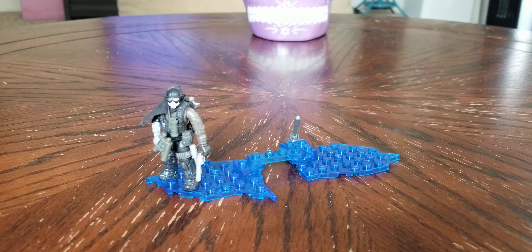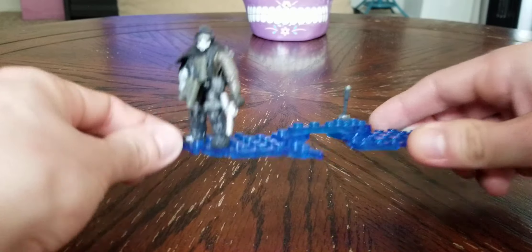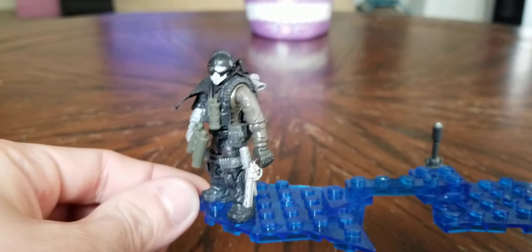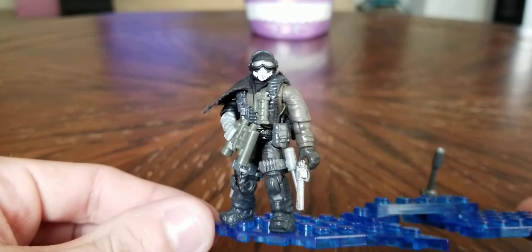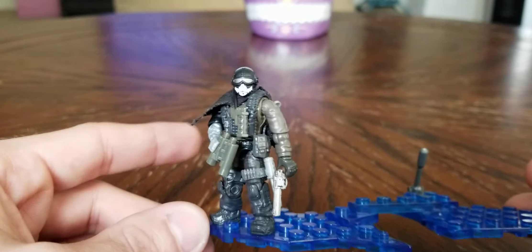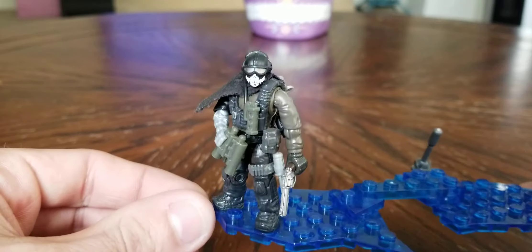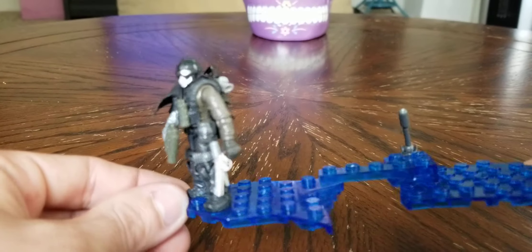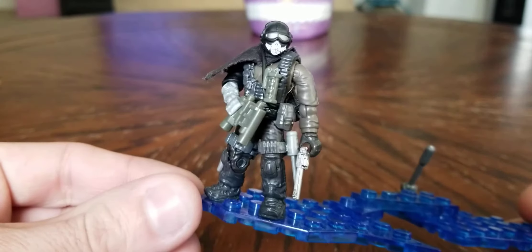I'm just going to show you the rider first because the bike is really cool and intricate and I want to save that for last. So this is my wastelander here. The pants and the head are from Ghost from Call of Duty Modern Warfare 2 from the Mega Bloks series. He's holding a .357 Magnum revolver right there.